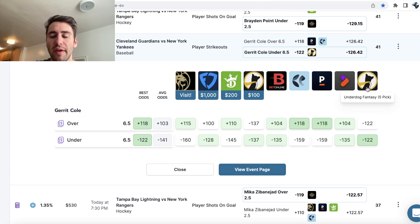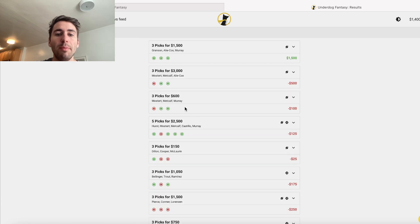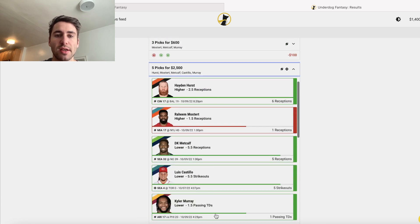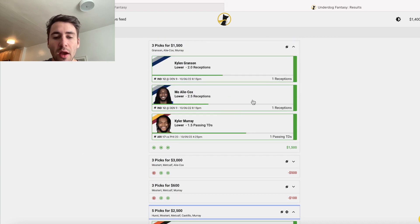When you're playing on Underdog Fantasy, you're getting implied juice of minus 122 if you're playing in a 3-pick or a 5-pick entry. If you're playing a 2-pick entry, you're getting a lot worse odds on Underdog Fantasy — you're getting minus 137. Which is why we're basically always playing 3-pick or 5-pick entries on Underdog. Never play 2-picks. You always want to be going with 3-pick or 5-pick.